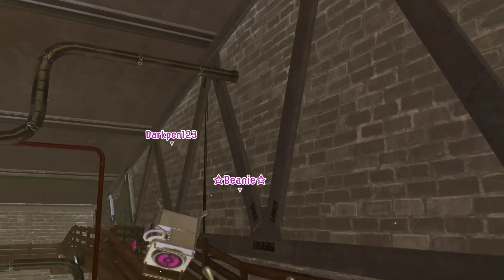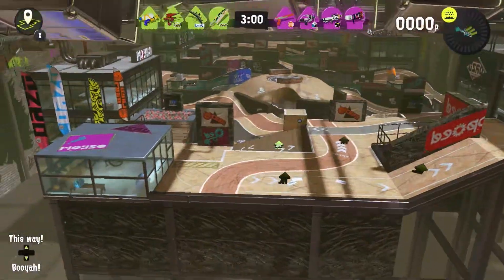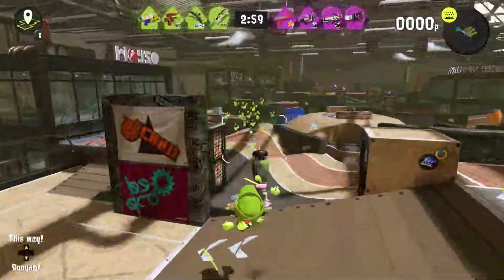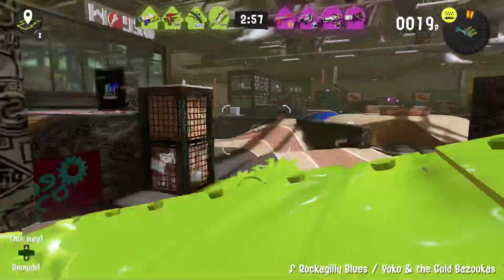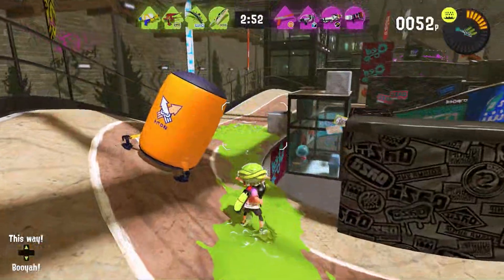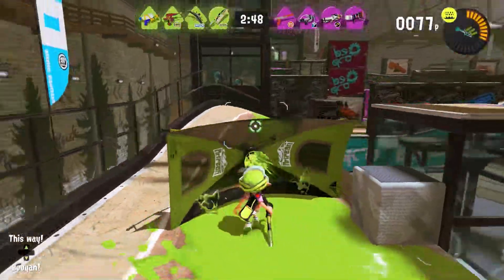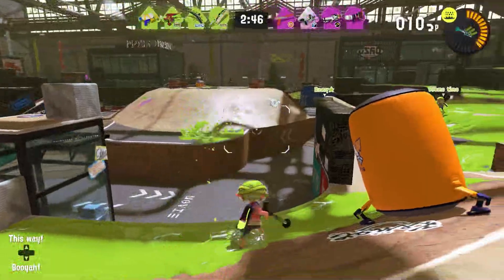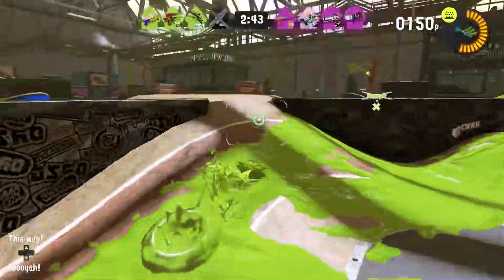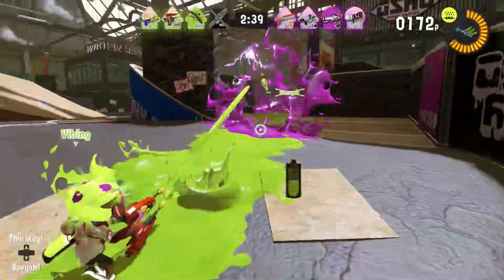Jumping into our first game, I'll go ahead and explain what the Tinta Brella is. It's part of the Brella class, which means it's a shotgun-like weapon that actually comes with a shield, which is really interesting. With the Tinta Brella, it is ginormous — this thing is huge. And the cool thing is, if you hold it down long enough, it will actually launch, and you can walk forward with it and it still maintains its shielding properties. So you can use it as an aggressive push option or a defensive option, whichever you see fit.